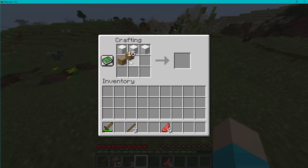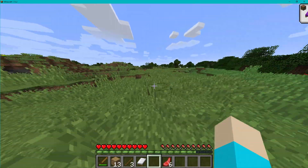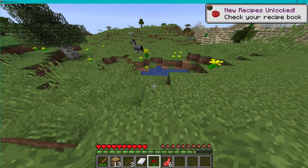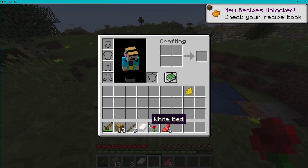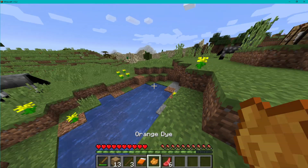And then maybe we can dye it. So we have some yellow flowers — let's try our best to find every flower. So we have a poppy and a dandelion. We can craft dandelion yellow and rose red, and then that makes orange dye. We can use that to dye our bed to get an orange bed.